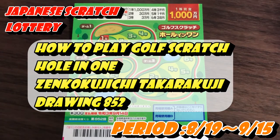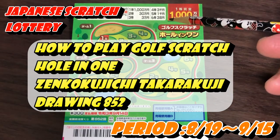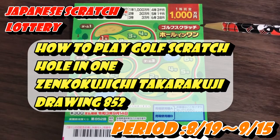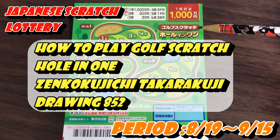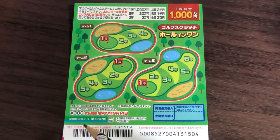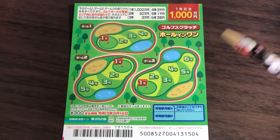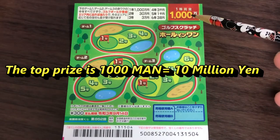You're looking at a new Japanese scratch ticket called Golf Scratch, Hole-in-One. It's a Zenkoku Jichi Takarakuji for drawing 852. A ticket costs 300 yen. The top prize is Ichi-sen-man.